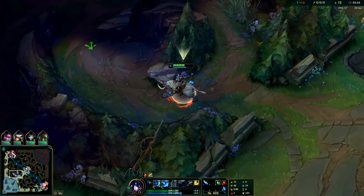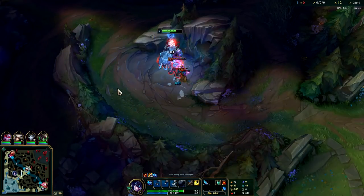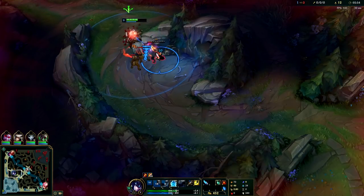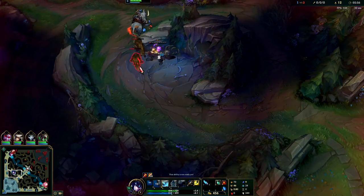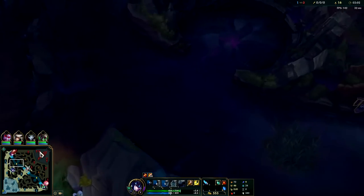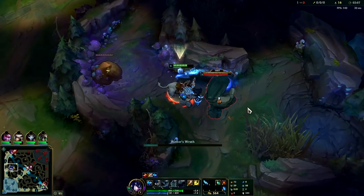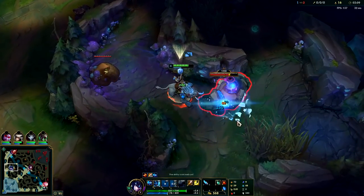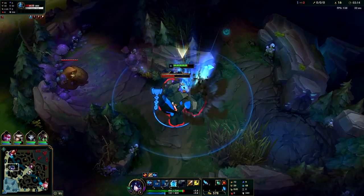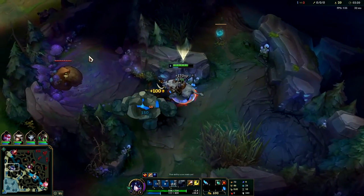Sejuani is more of a scaling tank like Zac jungle. Once she is level 3, she can start to do some ganks. She is a level 3 gank tank. You typically want to avoid doing six camp clears on her because they're slow. The only time you do six camp clears is if you don't have a gank and don't want to fight for Scuttle Crab. Waiting for my passive to come up — auto-attack W him away, then E stun him, auto-attack Q him. He finally just hit my passive, so I'm not taking much damage because of it. He's dead.